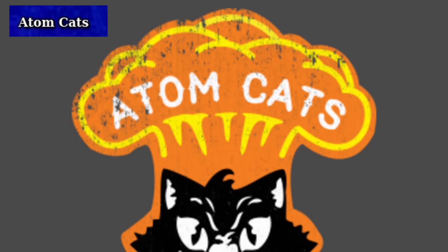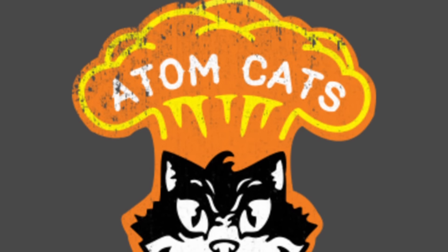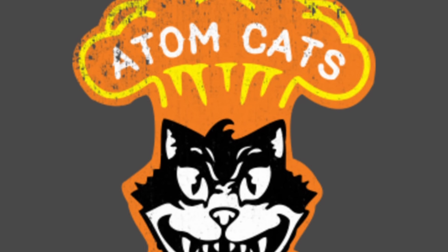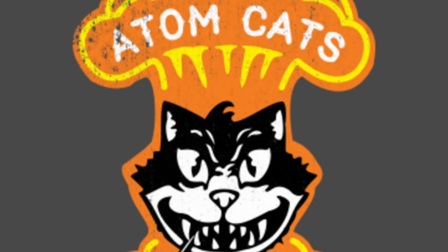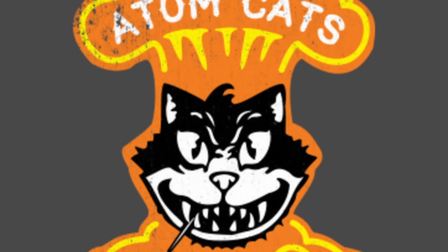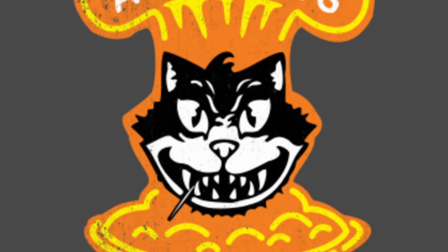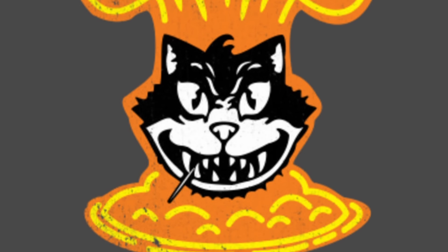Starting Tier 4, we have the Atom Cats. The Atom Cats are a unique faction in Fallout 4, characterized by their 1950s greaser aesthetic and their passion for power armor. They are based in the Atom Cats Garage, a settlement in the southeastern part of the Commonwealth. Members wear leather jackets and greaser-style clothing, often adorned with custom decals and designs. Their power armor is similarly customized, like a hotrod of the 1950s. Members like Zeke, the leader, and Rowdy are all very minor really, and they just exist to add more intrigue to the Fallout world. Unfortunately, they do not have a big questline, though it would be cool.